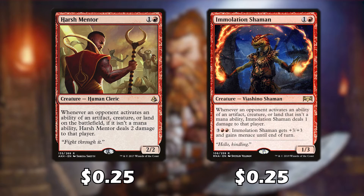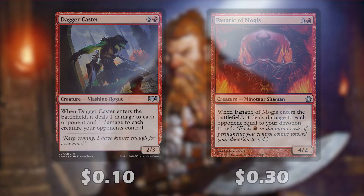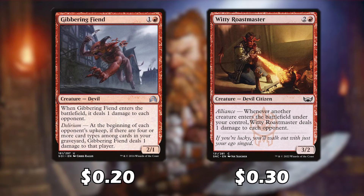Whenever an opponent activates an ability of an artifact, creature, or land, both Harsh Mentor and Immolation Shaman deal damage to that player. When Dagger Caster enters the battlefield, it deals one damage to each opponent and one damage to each creature they control. When Fanatic of Mogis enters the battlefield, it deals damage to each opponent equal to your devotion. When Gibbering Fiend enters the battlefield, it deals one damage to each opponent, and whenever another creature enters the battlefield under our control, Witty Roastmaster can deal one damage to each opponent.